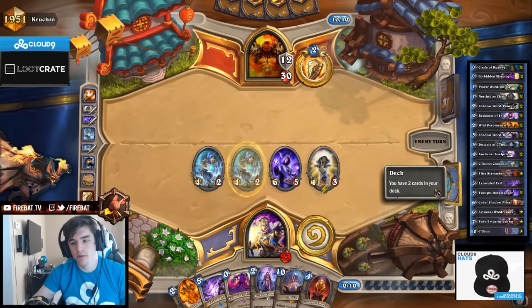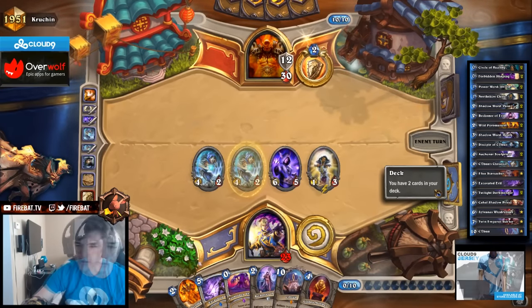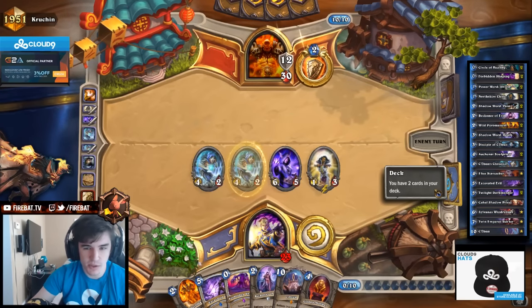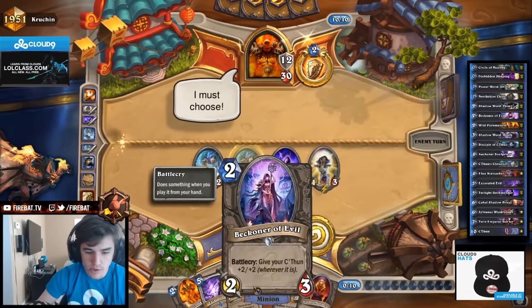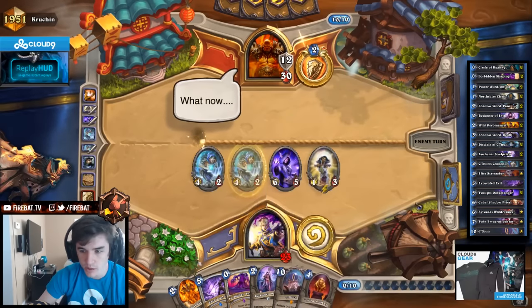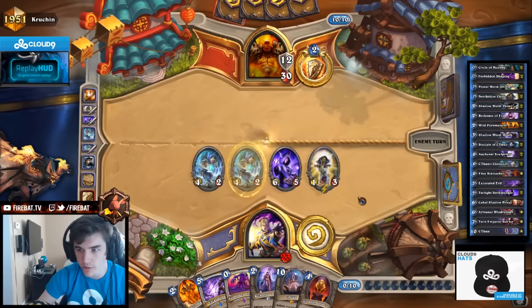We want to get Dark Mender out of our hand before we play the Monkey. That's why I want to draw - we need to find the Monkey and Dark Mender. We don't want to turn a 5-6-5 into a random legendary because it's just too good at 5-6-5. I want to turn this into a legendary. All of these turned into legendaries except for Shaping, C'Thun, Monkey, and Dark Mender - everything else turns into a legendary.